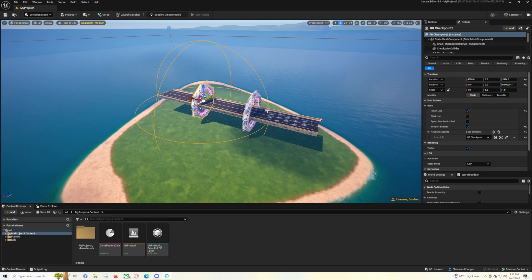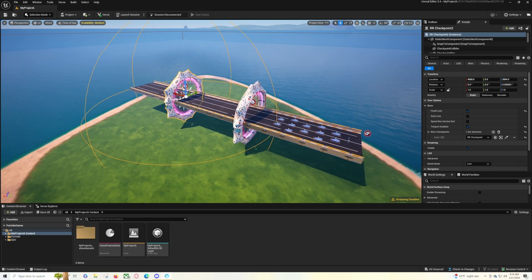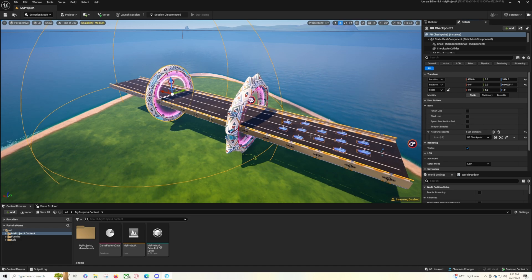The teleport option means that if you have the final checkpoint at a dead end somewhere, once you go through it you'll teleport back to the starting gate and keep racing. But most racetracks aren't going to have that type of teleport ending, so a lot of times you want to turn off that teleport and turn off the finish line option — just make it a regular checkpoint.